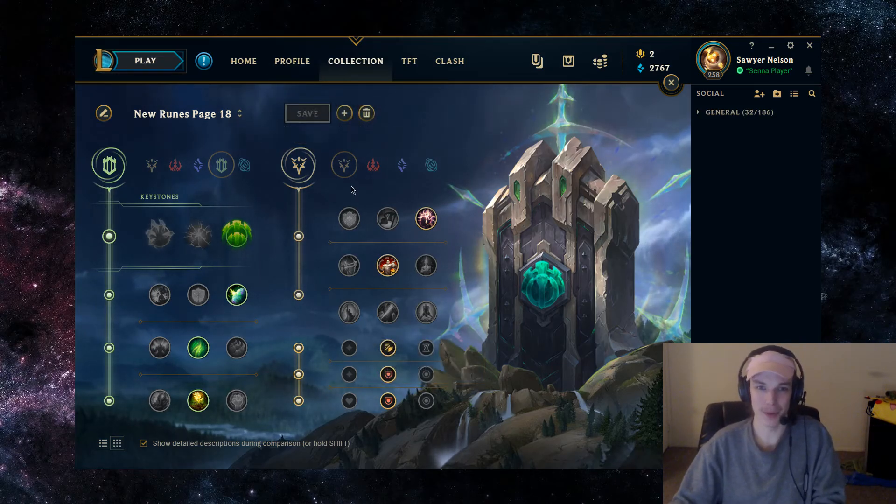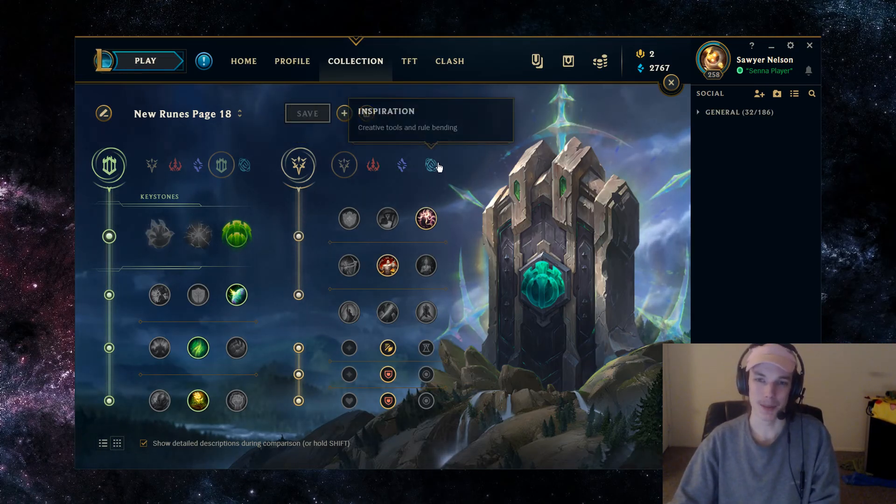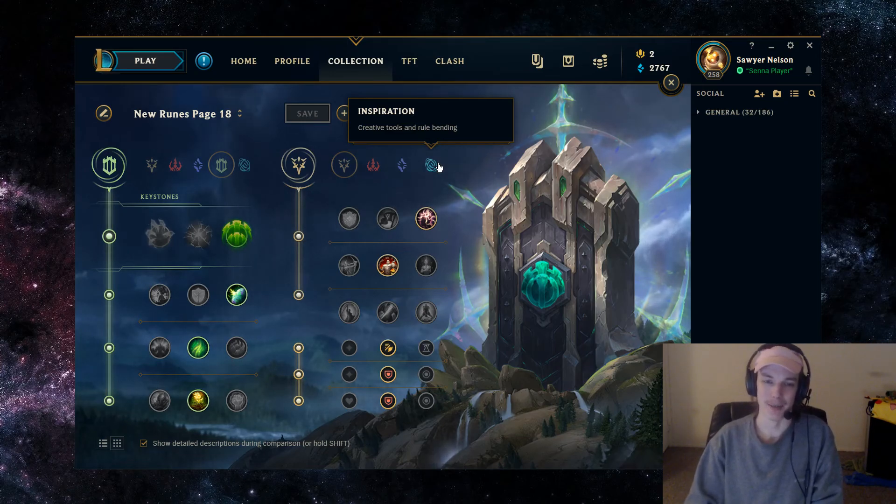So that's the runes for Taric. The only variation being Inspiration secondary if you're for some reason against major enchanter supports. If you have any questions, leave them in the comments — I answer literally all of them. If this video helped you, leaving a like helps me. And if you're interested in support gameplay, twitch.tv/sorrynelson.